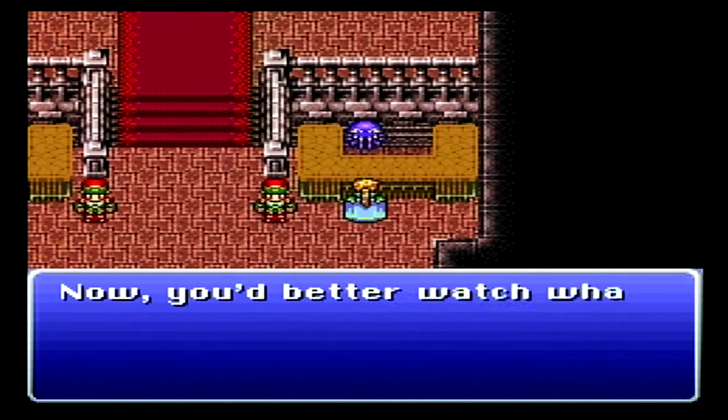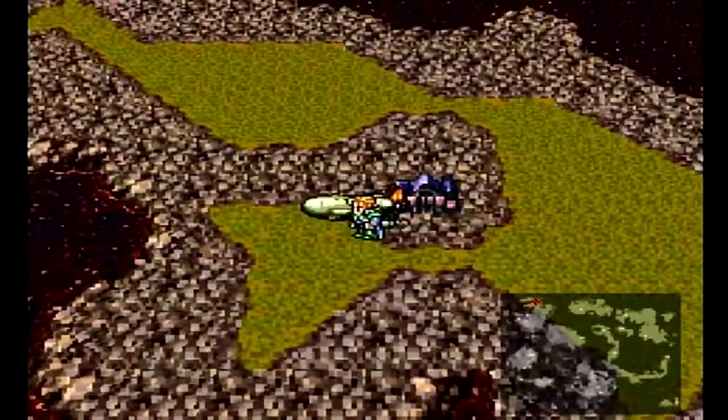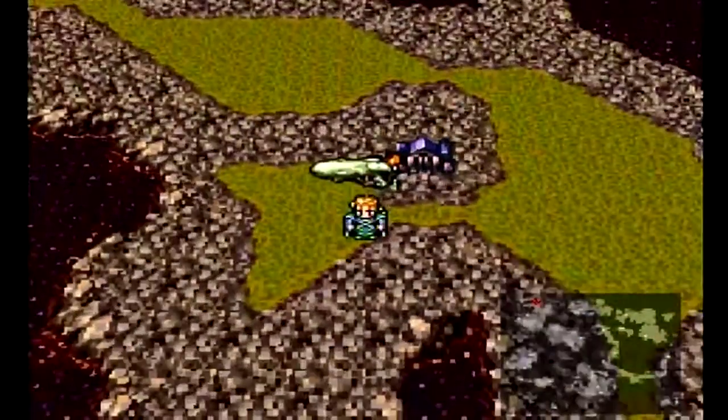Ultros is a receptionist here, apparently. Better watch what you bet, or Master Chupon will just come and take it from you. The only way to fight Shadow is to bet that Striker weapon, which you get from the Cave of the Velt where you actually found him.